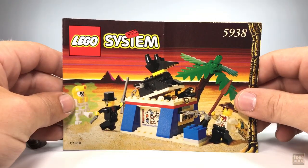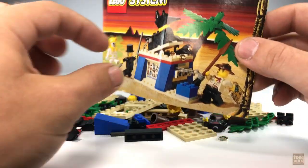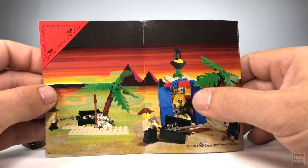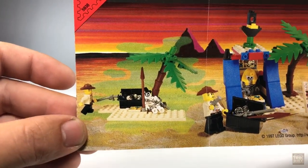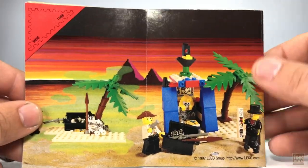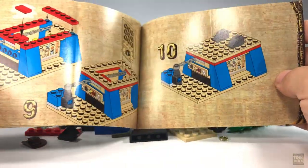I also managed to snag the instructions, since my childhood copy disappeared ages ago. The front features the original box art, and the rear has a few alternate builds. These are usually kind of meh for me, but I actually really like this one on the right. And this one here seems to depict the shockingly gruesome demise of Sam Sinister, with his top hat-wearing skeleton chained to a palm tree. I don't remember reading about that in Legomania magazine. But enough of just looking at the instructions — let's go ahead and put them to good use.